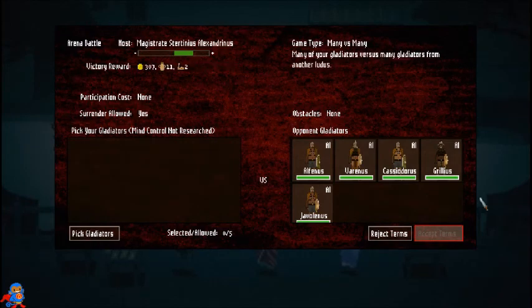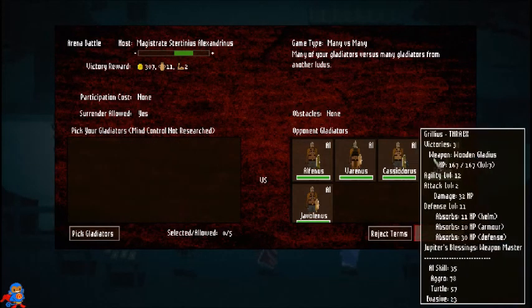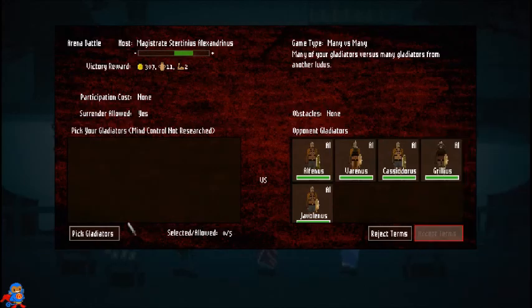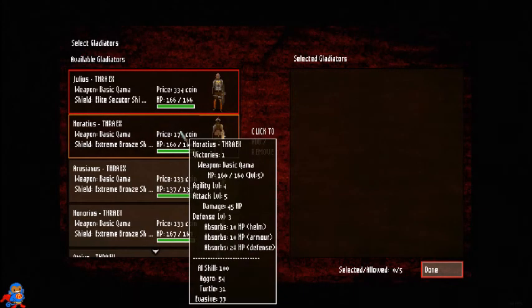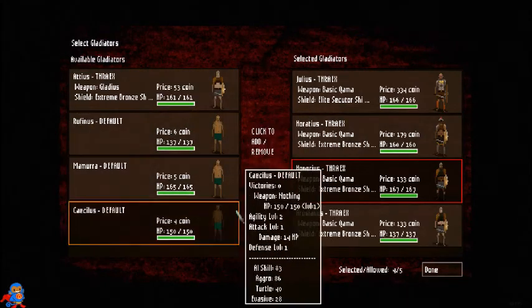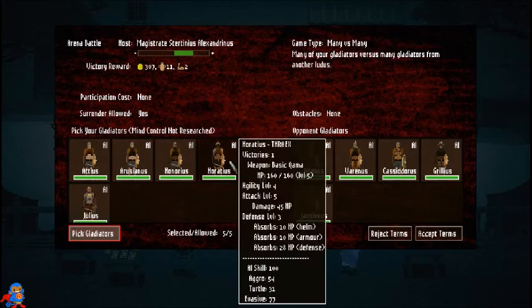This is a five-versus-five fight — I can have five and so can they. Their weapons: wooden gladius, basic, basic, basic. Damage values: 24, 24, 25, 18, 32. My guy does 78 damage; theirs are 45, 30, 46. Statistically I should win this. I should win this fight and I'll probably have a big payout — 307 coin. I'll do it, I'll risk it.